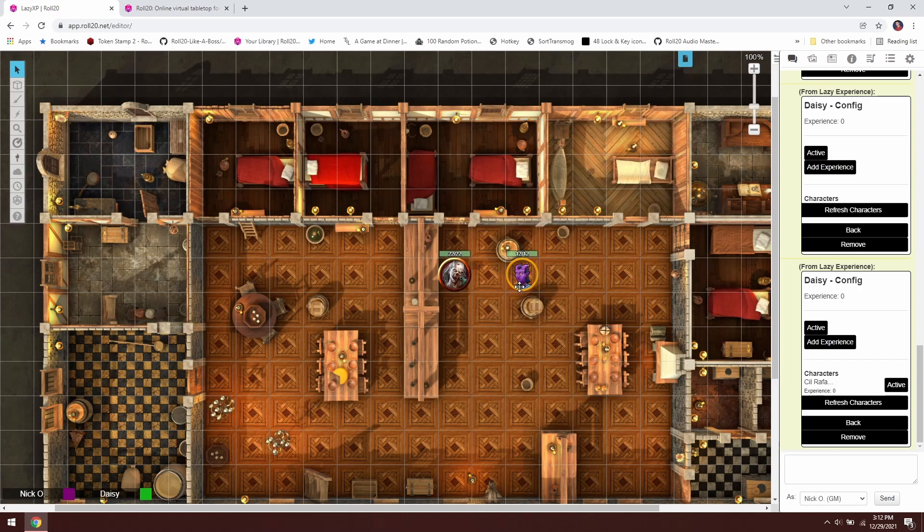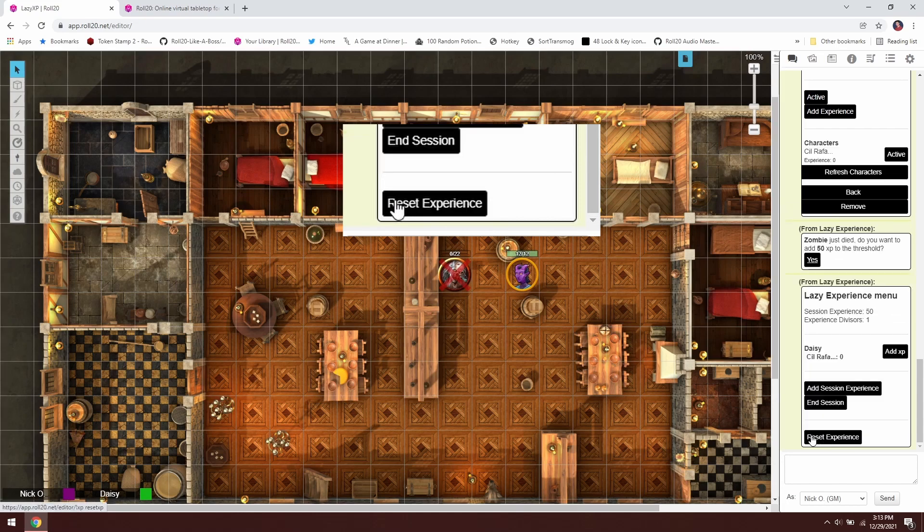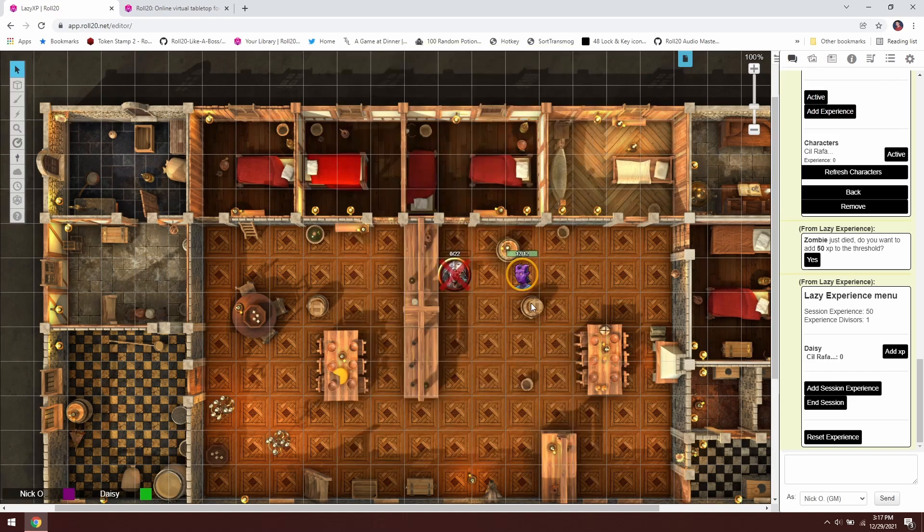Now let's see the script in action. Syl is in combat with a zombie in the tavern. Let's say Syl defeats it — we knock the zombie down to zero hit points and mark it as dead by clicking the circle menu and selecting red X. The zombie is now dead, and we get a message whispered from Lazy Experience saying the zombie died. It asks if we want to add 50 XP — which is how much a zombie is worth — to the threshold. We say yes, and now the menu shows session experience so far is 50, with an experience divisor of one since I only have one player, Daisy.